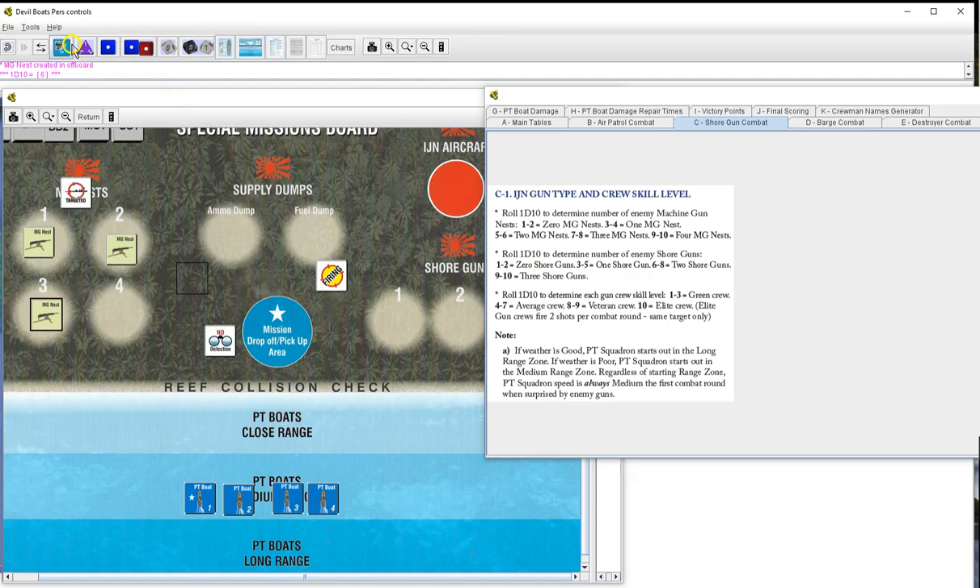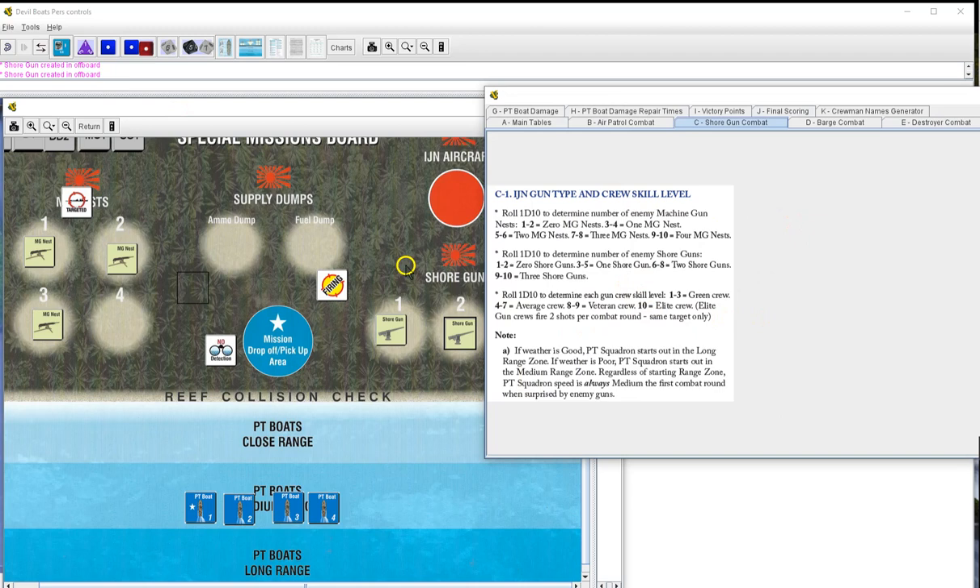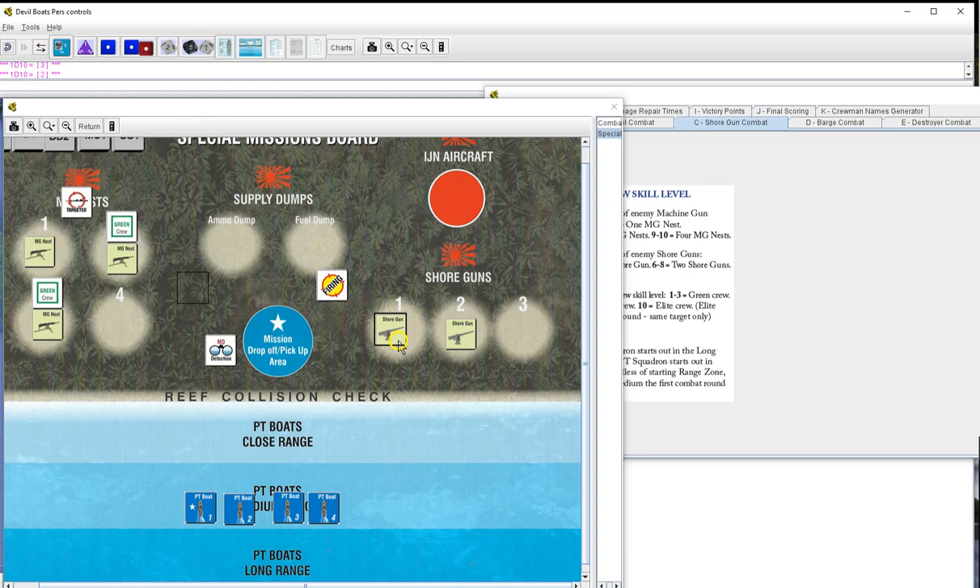Roll one d10 to determine shore guns - six, two shore guns. This is going to be a tough one. Determine skill of each by rolling a d10. MG1 - seven, average. MG2 - two, green. MG3 - three, green. Shore gun one - two, green. Shore gun two - ten, elite. I hope like hell he's the first one we target.